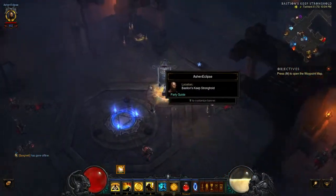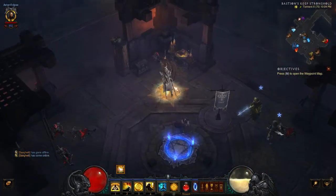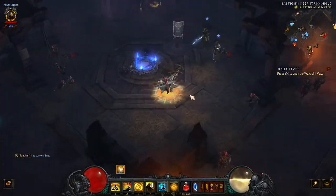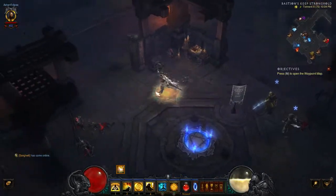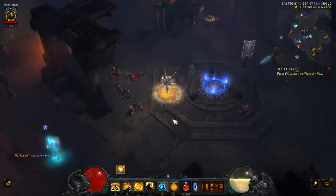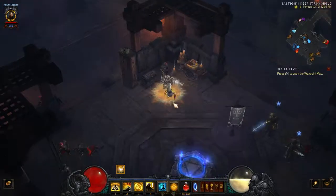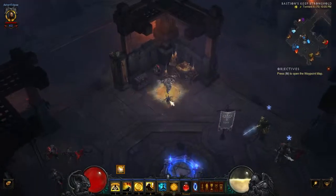That way too, my party members aren't having to run all over creation trying to kill stuff because I keep constantly pulling it out of position. That's the thing I noticed I was doing wrong. But like I said, for the most part I think the major issue was I just didn't set the party up properly for the level greater rifts that we were doing or trying to do — the damage output was just too low, and it caused all sorts of issues.